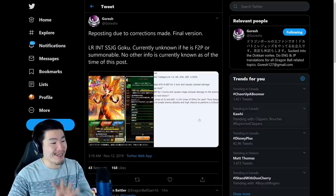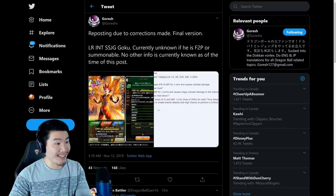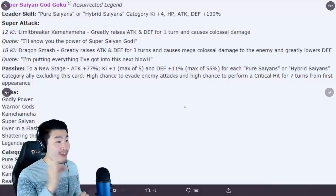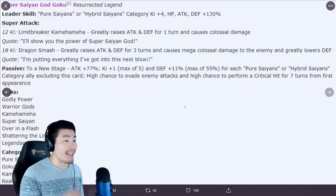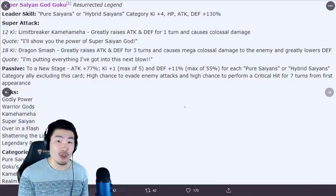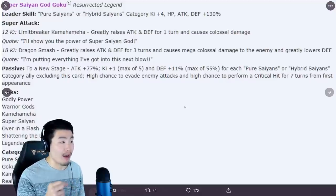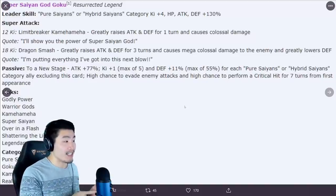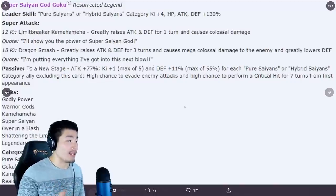It's an INT LR Super Saiyan God Goku. His details: Super Saiyan God Goku, Resurrected Legend. Leader Skill: Pure Saiyans or Hybrid Saiyans, Category Ki plus 4, HP Attack and Defense plus 130%. Super Attack — the 12 Ki is Limit Breaker Kamehameha, which greatly raises Attack and Defense for 1 turn and causes Colossal Damage. And the 18 Ki is Dragon Smash, which greatly raises Attack and Defense for 3 turns, causes Mega Colossal Damage, and greatly lowers Defense.